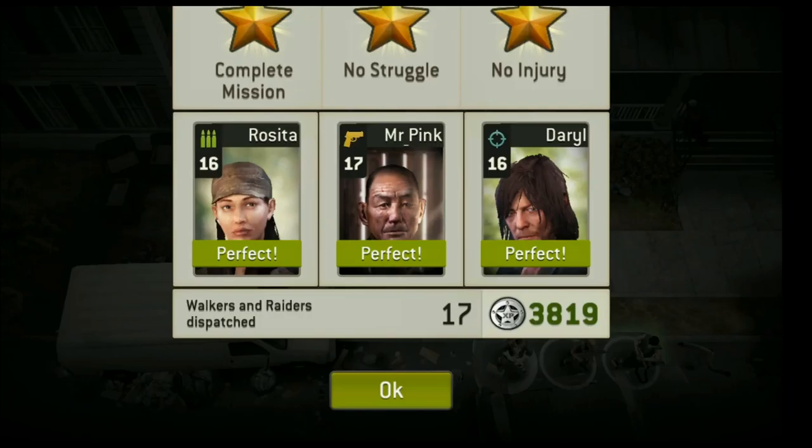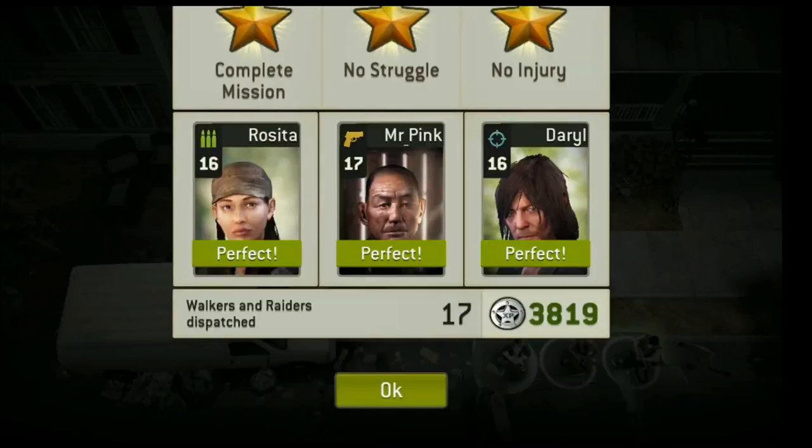Whenever you see red flashing on anything, it means that once you interact with that object walkers will spawn. Keep that in mind — make sure you have someone available to get rid of the new walkers that are spawning. There was nothing in the boxes for me, but radios are always welcome.